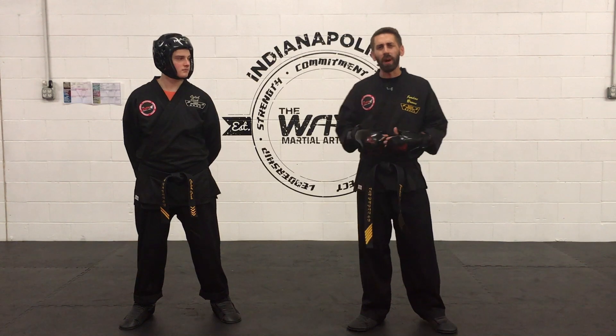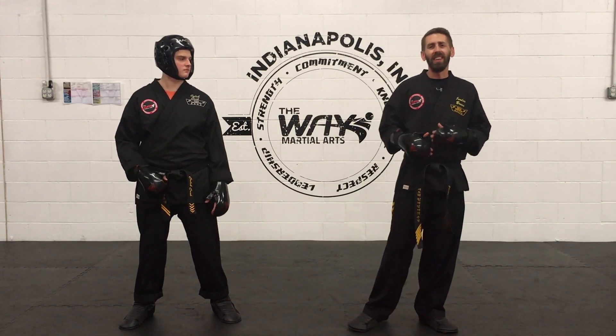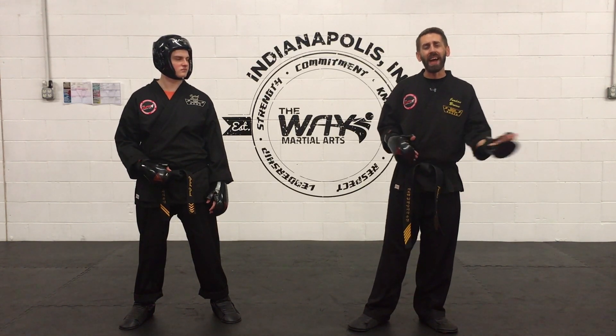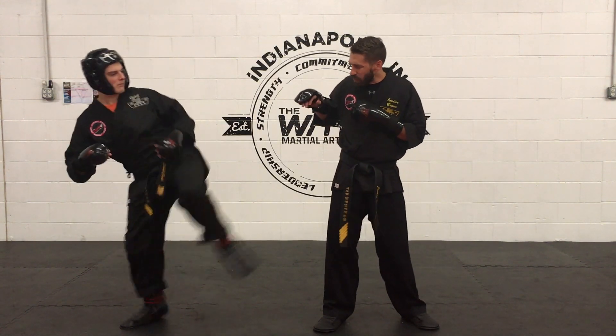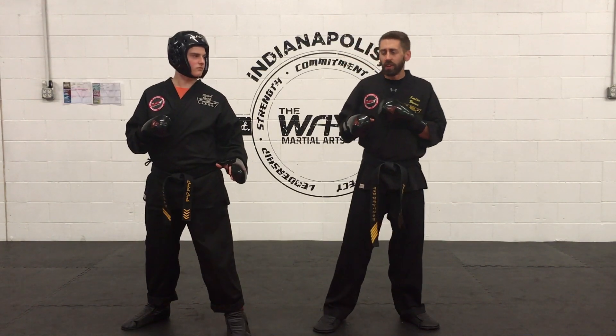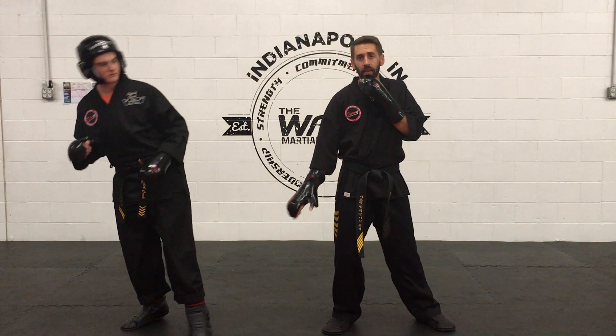I've had a lot of questions about how to block a sidekick, so we're going to look at a couple different ways of doing that. One of my favorite ways is just to get it out of the way because the sidekick is coming straight — it's hard to move diagonally. The first method: the sidekick is most of the time coming right from the midsection, so the easiest maneuver is to block straight down.